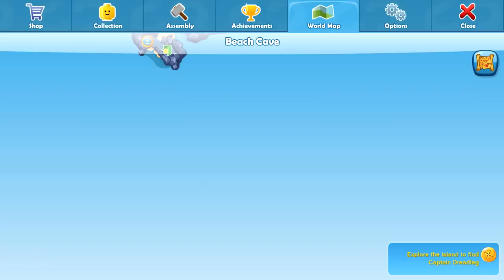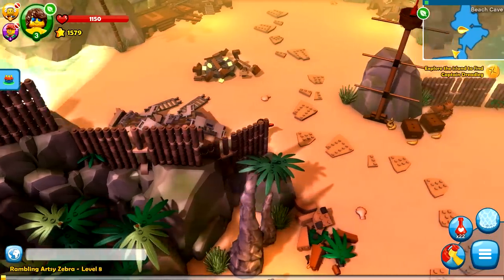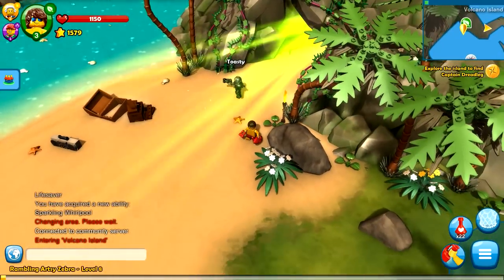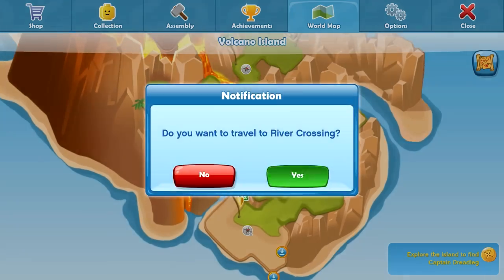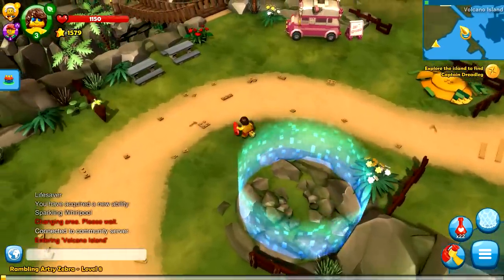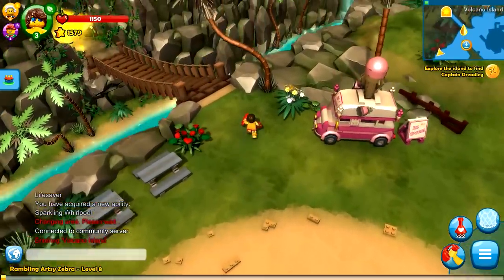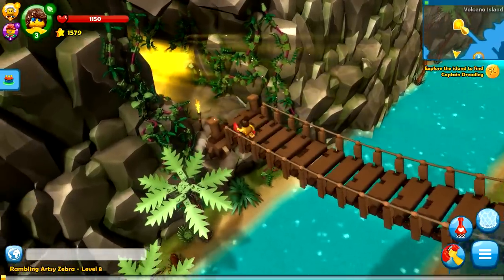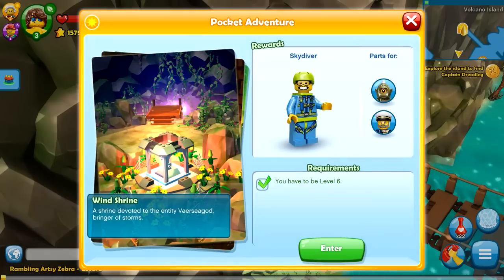Now we're just gonna make the long and lonesome walk back to the main adventure. So that pocket adventure is done. Now we're gonna move over to the next one, which is right over here by River Crossing — there's a nice big old cave to walk into. This is gonna be the skydiver for Wind Shrine. It's really awesome that the game seems to be loading faster now since we last played.